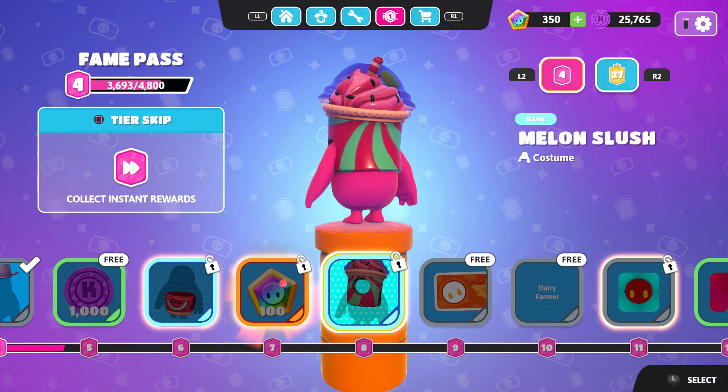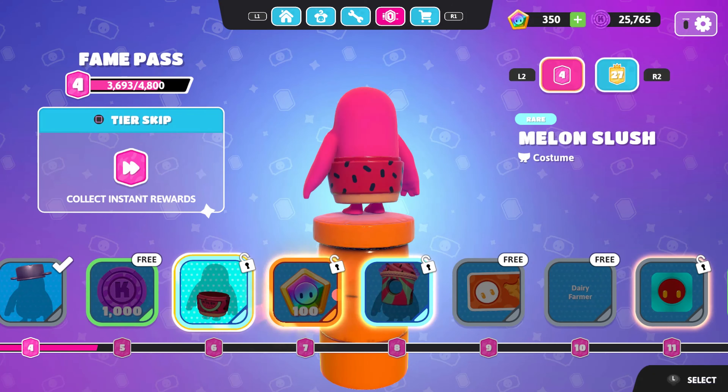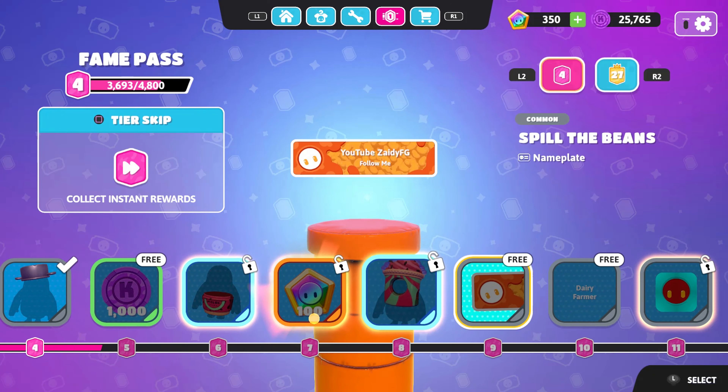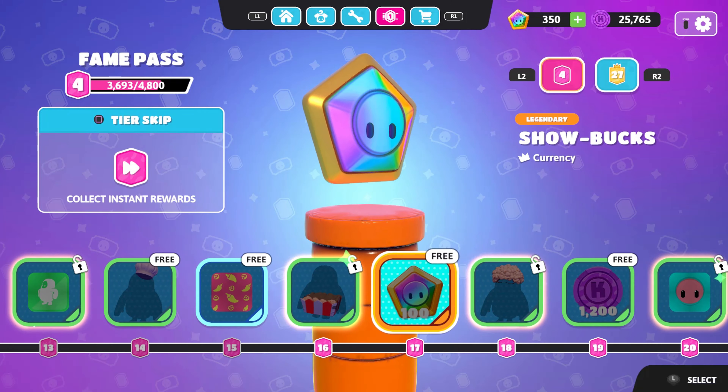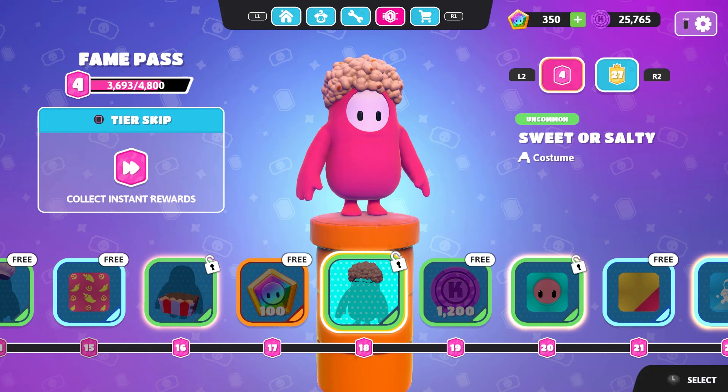The Melon Slush skin is actually nice, and we also get some Showbox right here. Then we have Sweet or Salty — I actually really like the lower part but not the upper part.